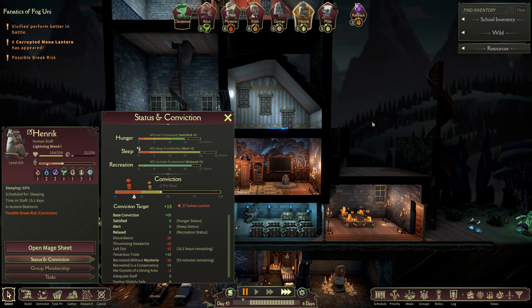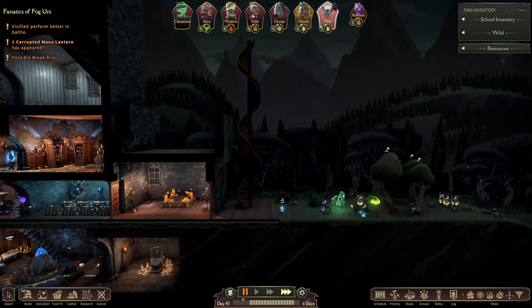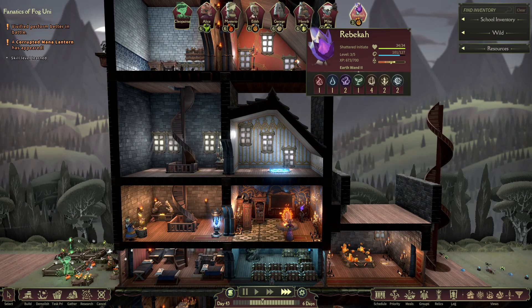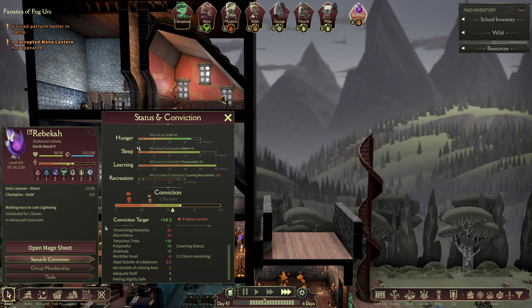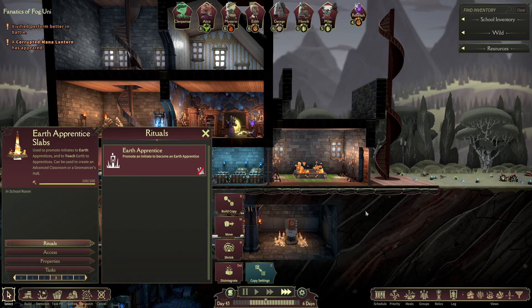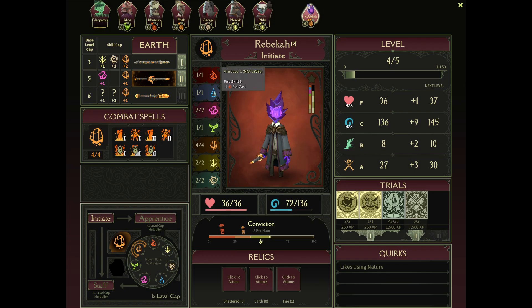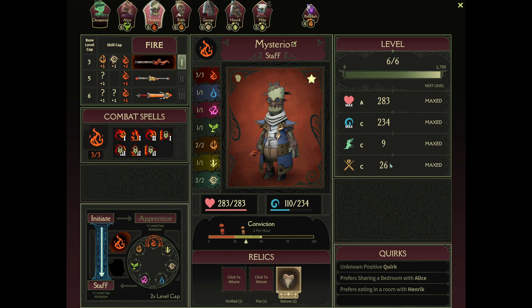Poor Henrik feels left out because we didn't give him the opportunity to be in that hiring of Mike. I guess that makes sense because they're both Lightning guys. Well, they'll have to get over it in 10 hours or so. Rebecca's level 4 in the art of Earth Wandery. I don't know what else they have to train now — I don't know why it's not fully trained up. We need an Initiate. Shattered Initiate, Earth Wand 2 — I ain't got no clue. Let's go ahead and look at Mysterio now. Kinda wanna see what your power is now — 26. A lot more mana, and you got this bad boy right here. How much does this hit for? 46. Perfect. Finally diving into this.